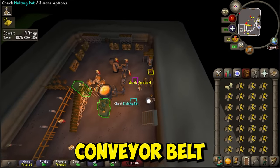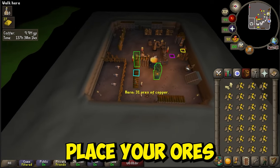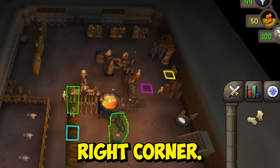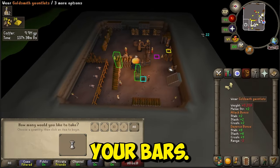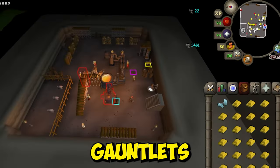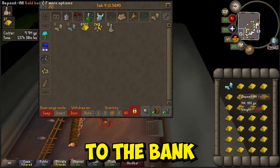Run back to the conveyor belt with a fresh inventory and your Ice Gloves equipped. Place your ores on the conveyor belt and quickly click somewhere in the top right corner. Once your True Tile is to the right of the dispenser, click on it and press Space to collect your bars. When you see this dialog, switch to your Goldsmith Gauntlets to get the full speed drop. Run back to the bank and repeat.